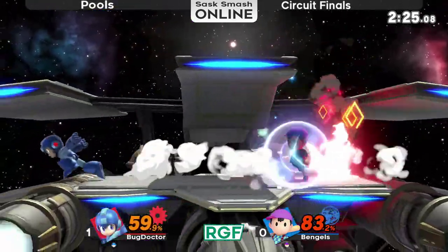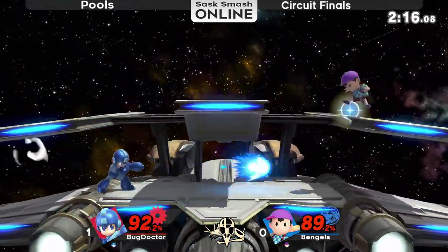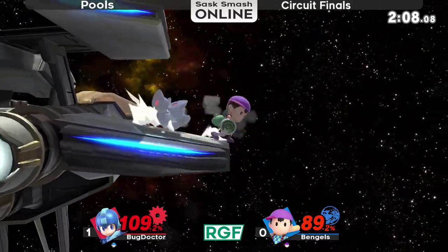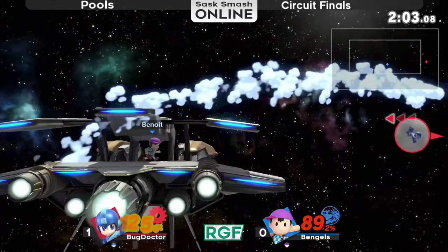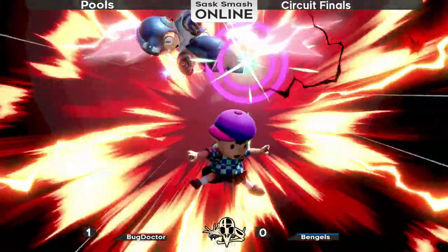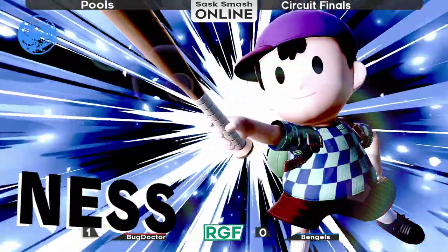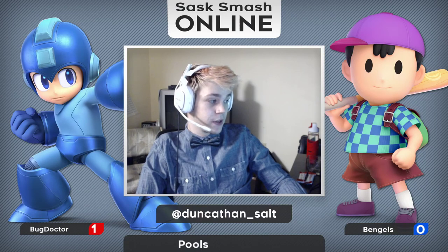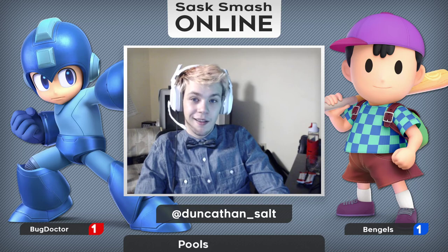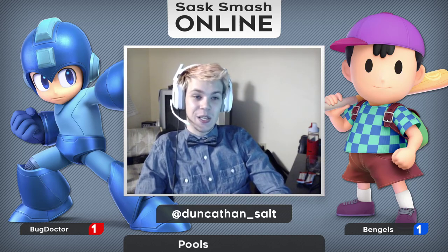Does manage to roll past the yo-yo, hits the PK thunder, and now with a little bit of a lead tries to get a setup in with the PK thunder too. Now this is quite scary — hits the back air. Another bad double jump and that would be it, but manages to make his way through. Even with impeccable DI, PK fire into multiple pummels into back throw does clean out game two for Benjels. So here we are, 1-1. Lots of back and forth sets this tournament so far — I'm liking this pool.